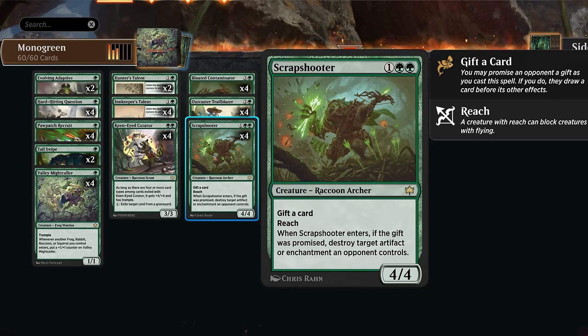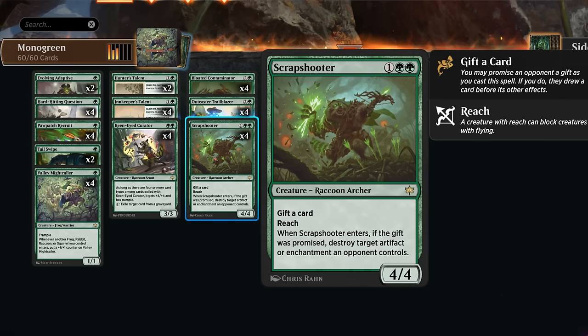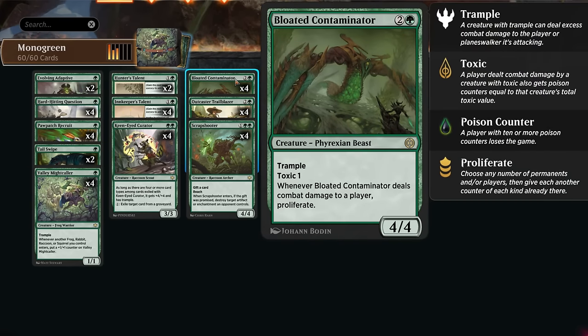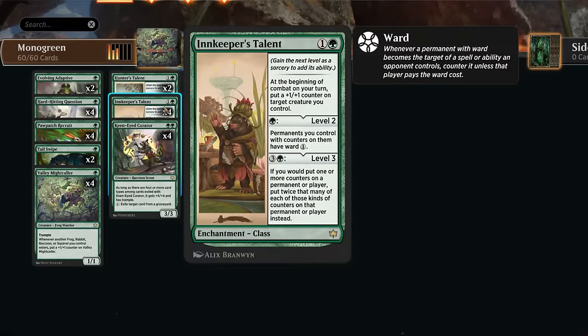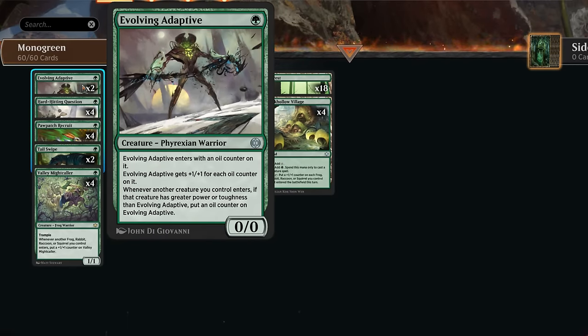Hunter's Talent is one of the eight removal spells in this deck — it comes attached to an enchantment that can provide additional mana sinks in the late game to pump our creatures and draw additional cards. At three mana, Scrap Shooter is another raccoon to grow the Mightcaller and has reach, so it's pretty good against red aggro decks where it can block a Slickshot Show-Off in the air. When it enters, we can also destroy an artifact or enchantment if we gift the opponent a card. Then we've got a full set of Bloated Contaminator as another card to synergize with all the +1/+1 counters — as a 4/4 trampler, when this hits the opponent we get to proliferate.